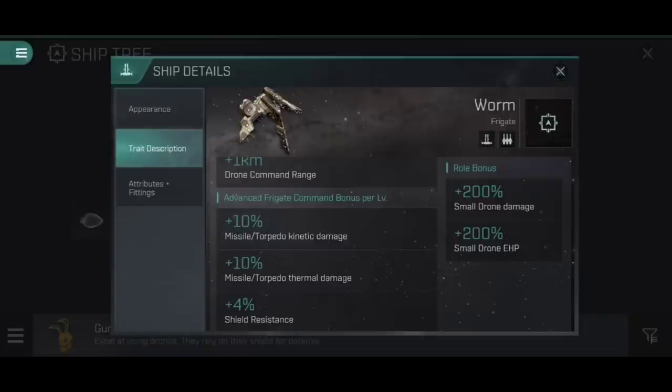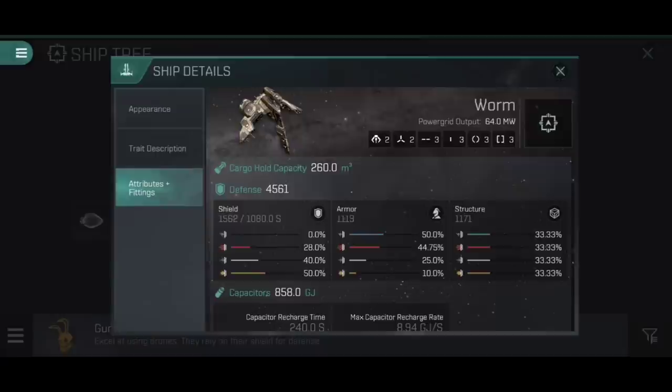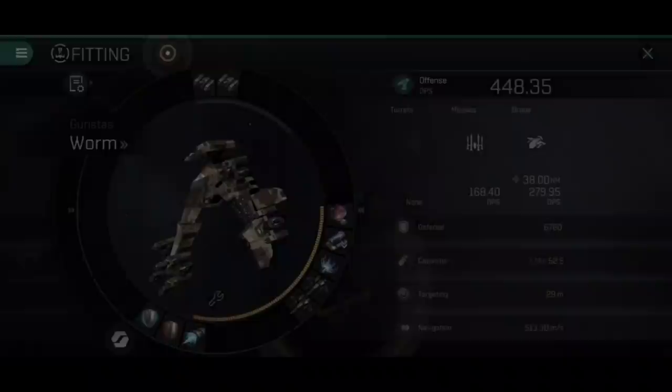Advanced frigate command gives us a 10% increase to missile torpedo kinetic damage and missile torpedo thermal damage - it works out to about a 5% increase to total damage because it's not touching the explosive or electromagnetic side, but it's still 25% at full training. What's really nice is the 4% shield resistance per level at the bottom, which at full training is 20% additional shield resistance across the board. Basic resistances end up around 20% EM, 35% thermal, 60% explosive, and 52-53% kinetic before you start putting any resistance modules onto the ship itself.